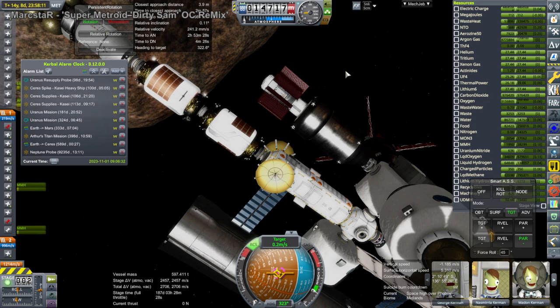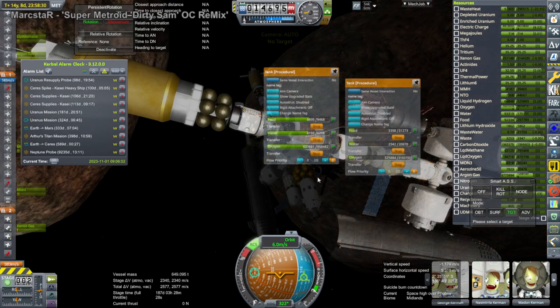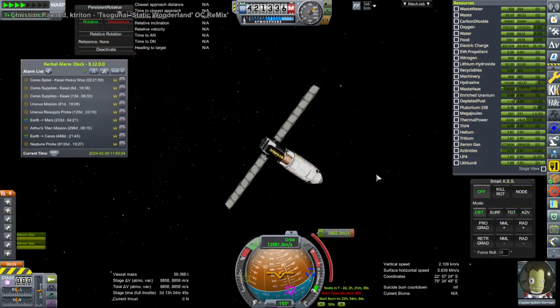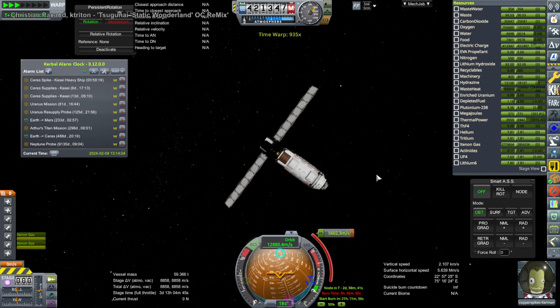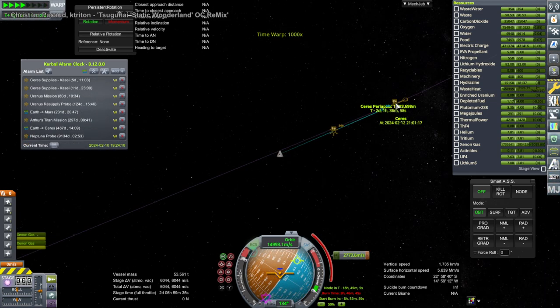Here we are coming in to dock. The Hide's aft RCS must have just been misconfigured so they weren't firing. So I transferred resources back, and then we turned to Copper Spikes who is approaching Ceres, and we have to do a fairly substantial Ceres capture burn with ion engines.